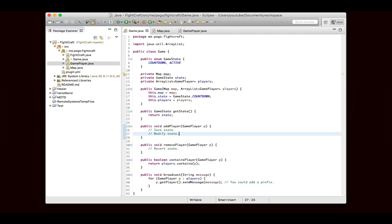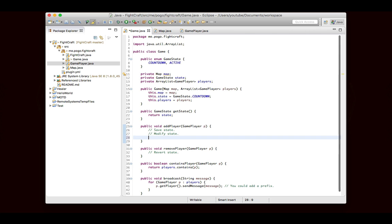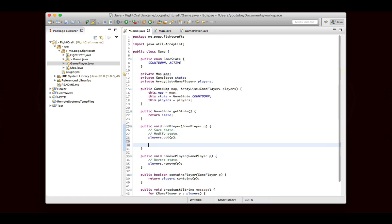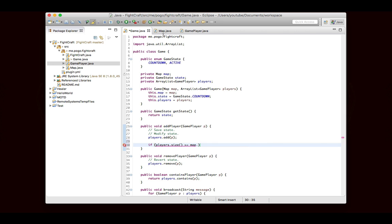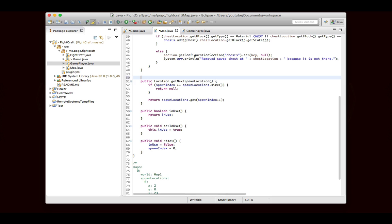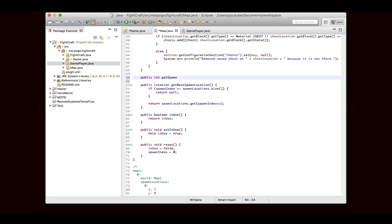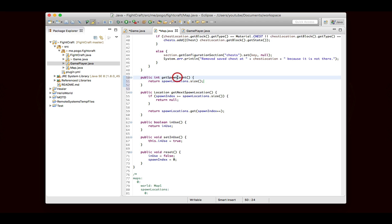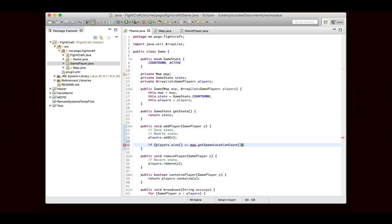We'll do all the state-related stuff in a different episode, but the important thing we're going to do today — we can write this quickly. For removePlayer, we'll say players.remove(p), and for addPlayer, it's players.add(p). So we added the GamePlayer to our list, and now we want to see if we should start the countdown. We'll say if players.size() is greater than or equal to map — so we need to write a little method: public int getSpawnLocationCount(), return spawnLocations.size().